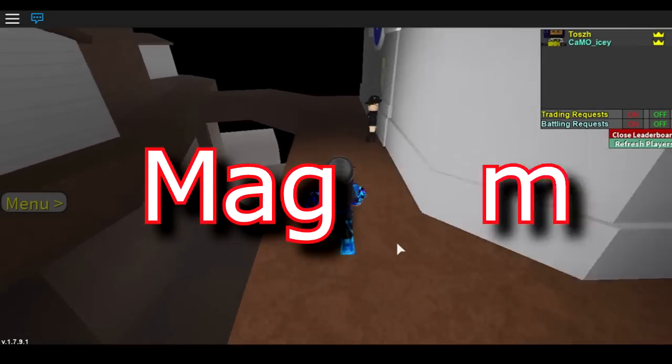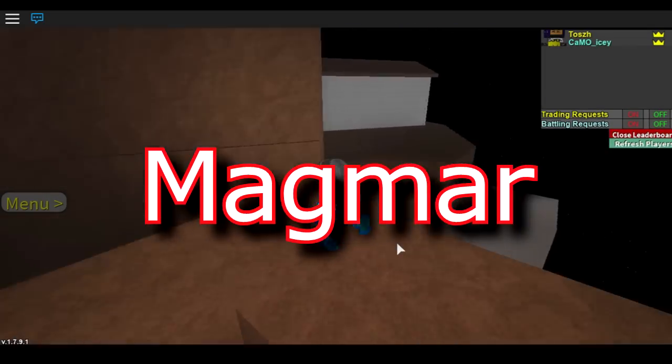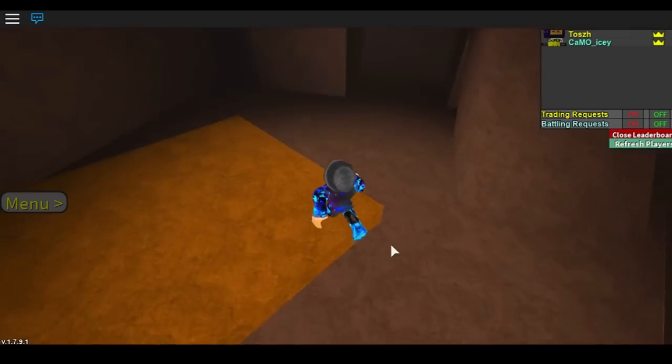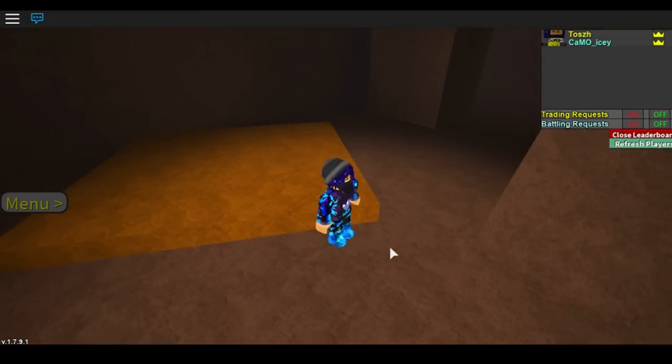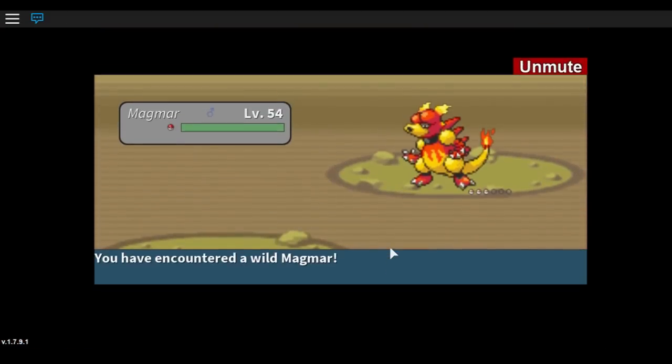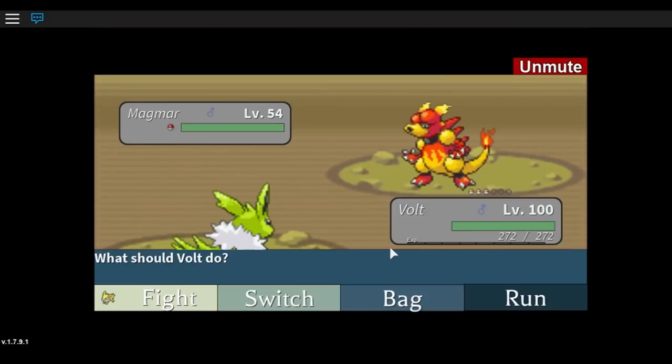In order to find Magmar to get Magmortar, you come to Mount Cinnabar and just search around in the grasses. It's sort of rare so it could take a long time to find — or you might find it on your first encounter like I did.